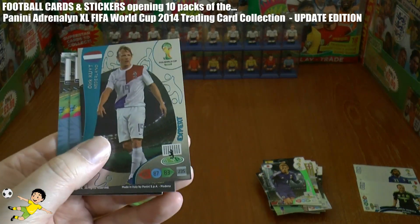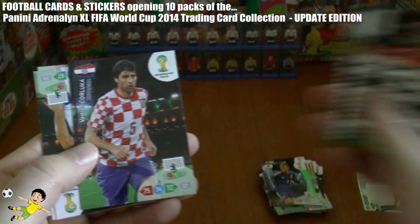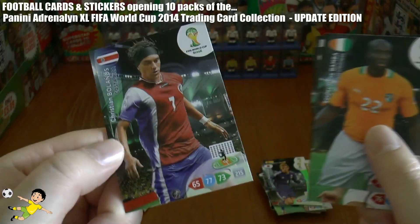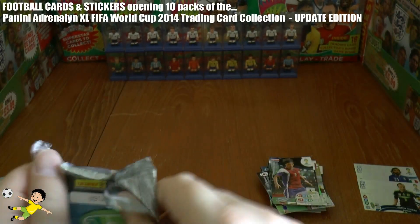Next pack — we have a Dirt Coat expert card, followed by part two of two of the first checklist. Then Luca Vintra, Bamba, and Bolanos of Costa Rica.